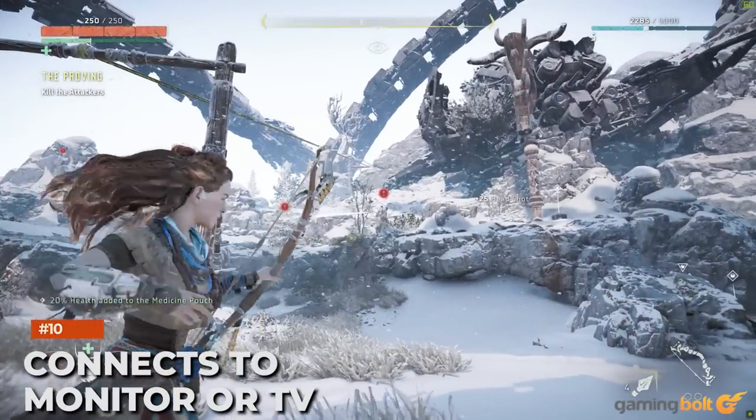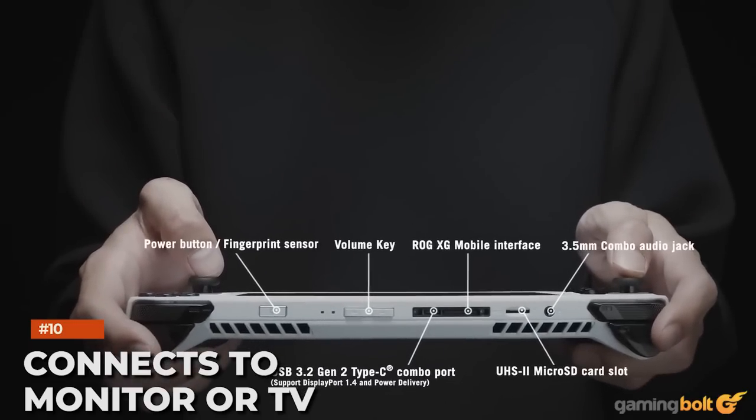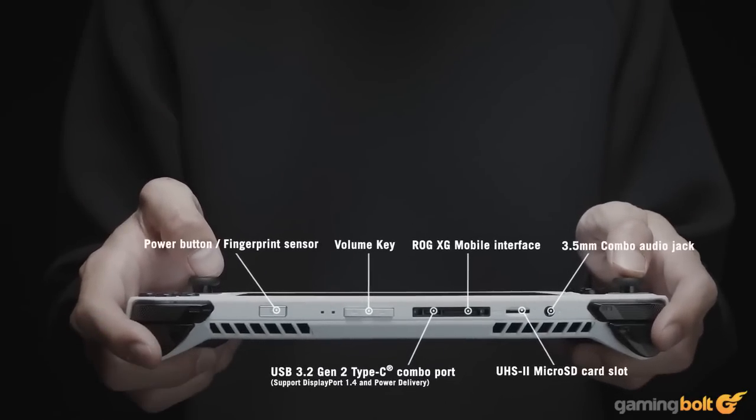Connects to Monitor or TV. The ROG Ally features two ports: a 3.5mm headphone jack and an Asus XG Mobile port, with part of the XG Mobile port being a USB-C port. The HDMI 2.0 port will allow the ROG Ally to connect to TVs and monitors.